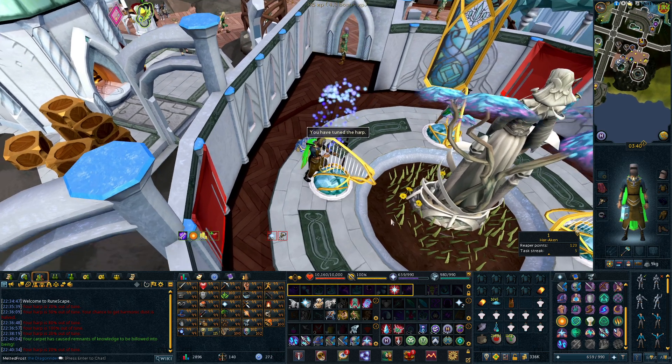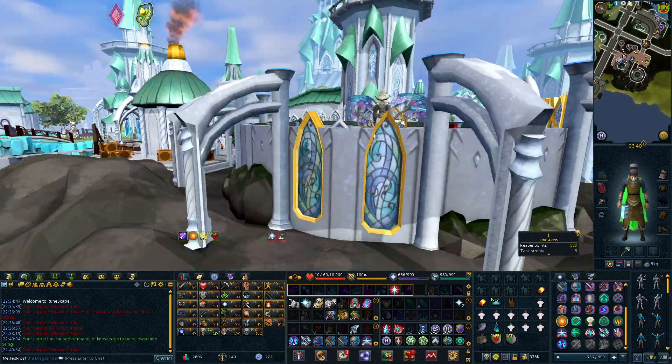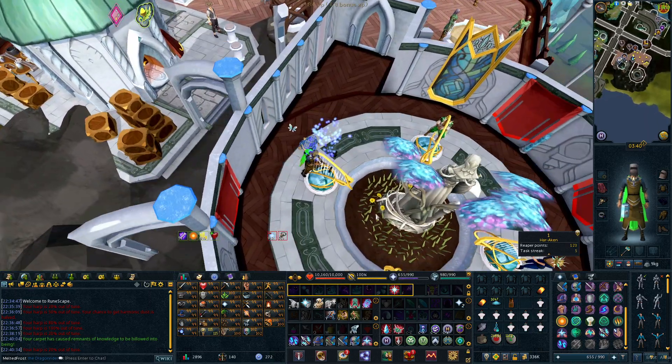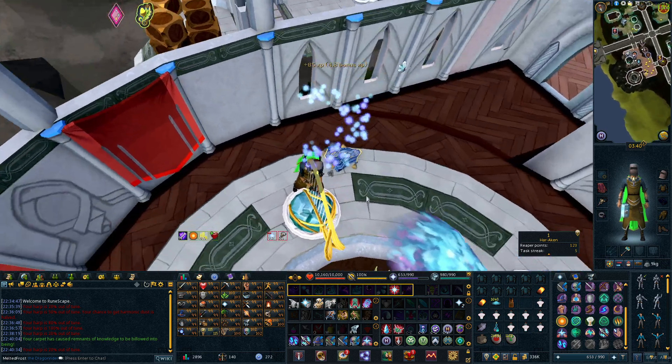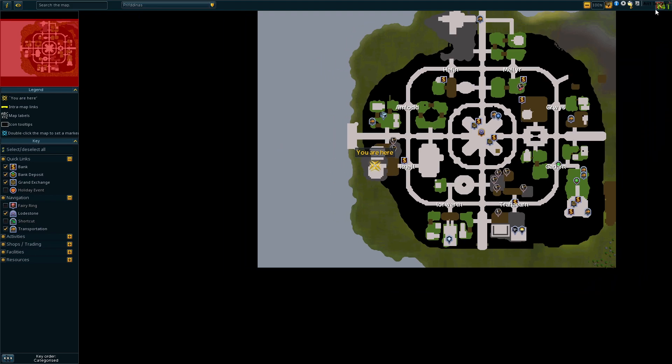Hey guys, quick guide here. I'm going to show you how to get Harmonic Dust. You're going to have to have access to the Elf City Prif, and you'll have to come into the Ithal District here on the western side of the city.